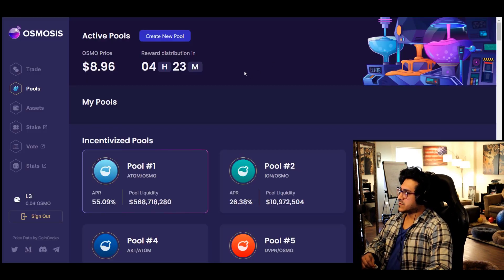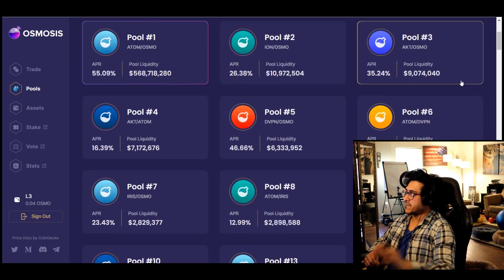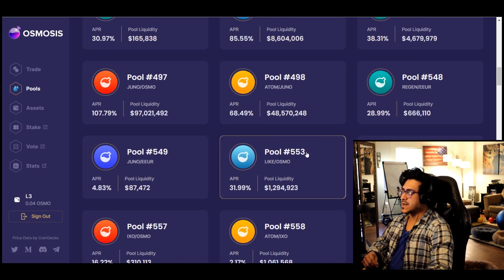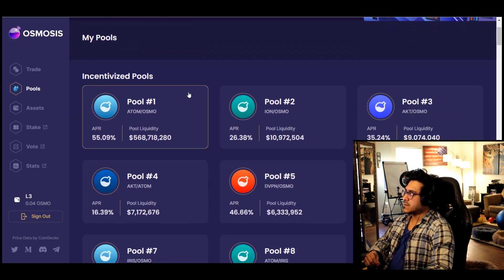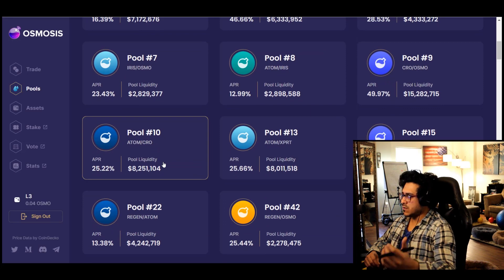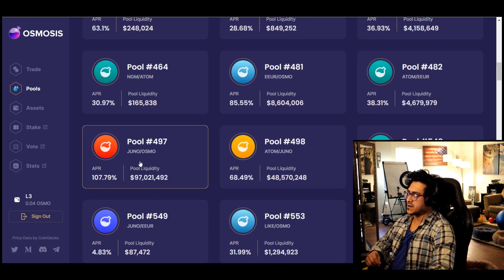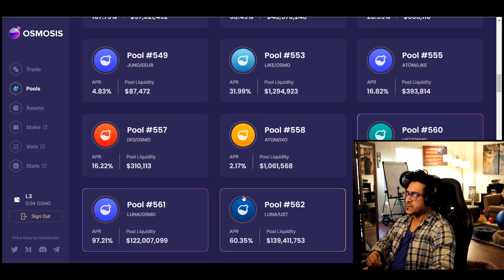When it comes to providing liquidity, I would choose the top three pairs — that's my personal preference. If you want to maximize gains you can chase high APR pools, some with crazy 100% APR, but I'm not going to discuss that today. What I would do is the top three pairs: ATOM/OSMO, ATOM/JUNO, and OSMO/JUNO. These are the most common ones — JUNO/OSMO, ATOM/OSMO.